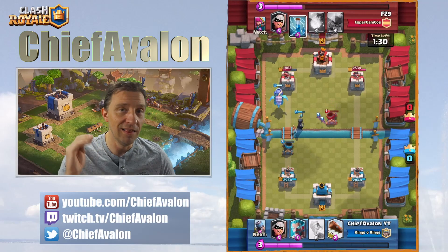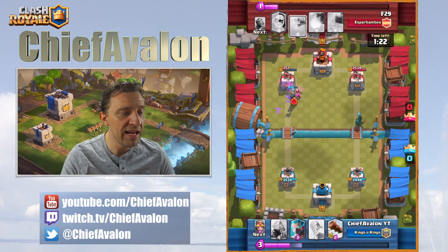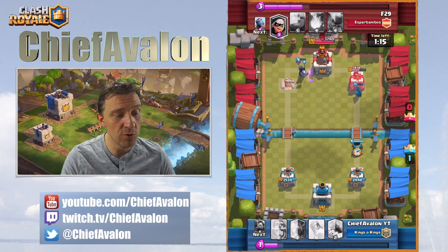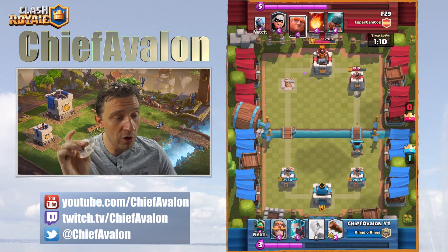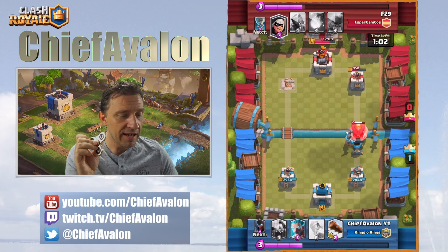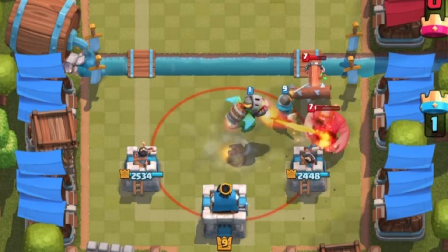There's a zap to delay but the night witch again completes the job. In the meantime I drop the bandit on the other lane doing a lot of damage. He had to defend the night witch and that gave me a good chance to deploy the bandit and my second mortar — already doing damage on his second tower. Again defending the giant with the inferno dragon. There's also a battle ram — it's kind of close. Trying to stop the battle ram.